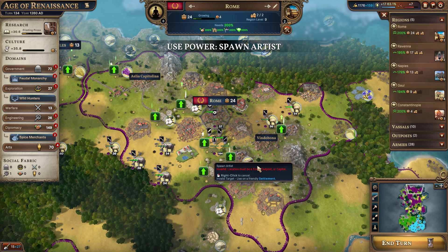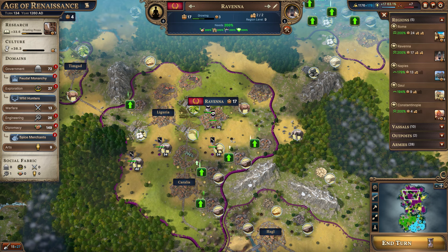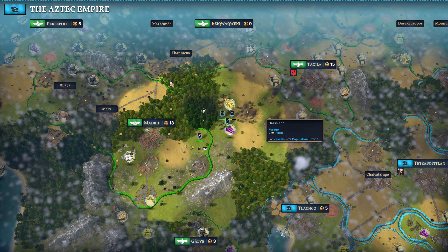Then let's go ahead and get the artist and get another culture. I think we're going to do the local reforms again in Ravenna — we haven't done it here yet. Focus on their production and other needs so they can try and grow a little bit quicker, because they have fallen behind Rome by quite a bit. We want our second city to be more glorious, so we'll boost them a little bit.